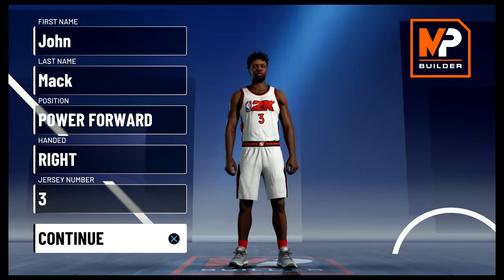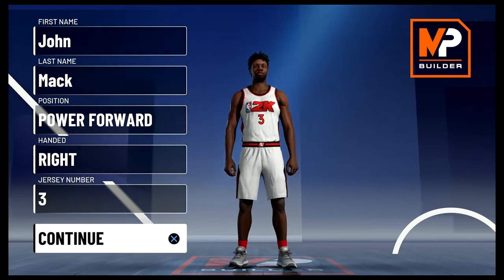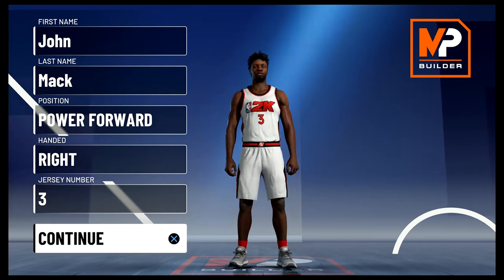He was taken in the super stacked 1996 draft third overall after a really good year at Cal, and he was taken by the Vancouver Grizzlies. He played for that team during their first few years alongside Big Country Brian Reeves and was really solid, but nobody really cared because the team wasn't winning.